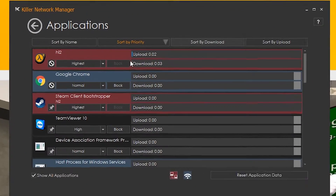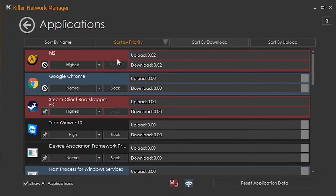Let me show you. Here I have Team Fortress running, and in Killer's Network Manager you can see that Team Fortress is running at the highest priority level. This means that it is automatically going to utilize your fastest network path, which is usually your hardwired Ethernet connection.